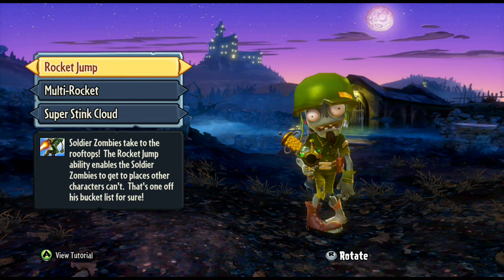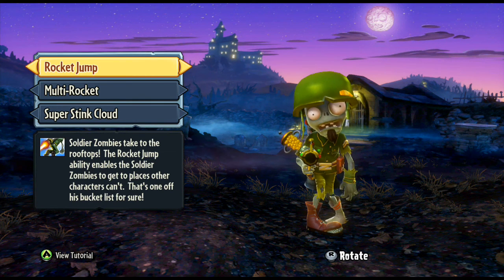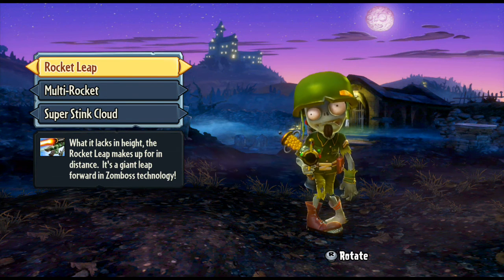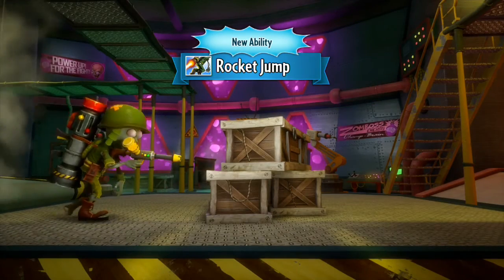Rocket jump is his first ability. You can change that to the rocket leap. The rocket jump will launch you forward in an arc — you go up and forwards — whereas the rocket leap you go up a lot more. You go forward slightly but not by a lot, so you can get up onto the top of tall things. I prefer the rocket jump because I don't always use it just to get on top of things. It's really quite straightforward.